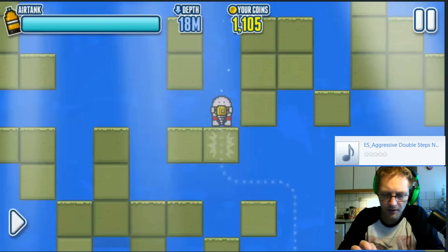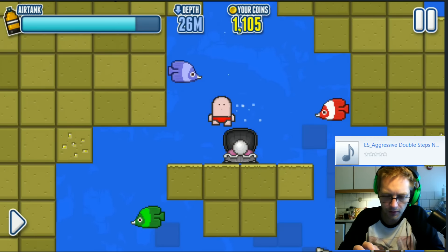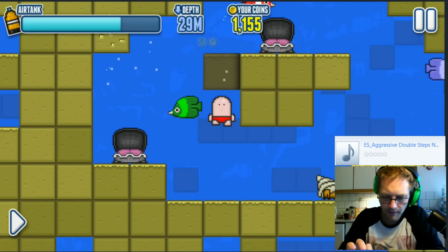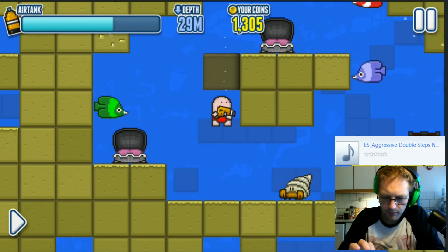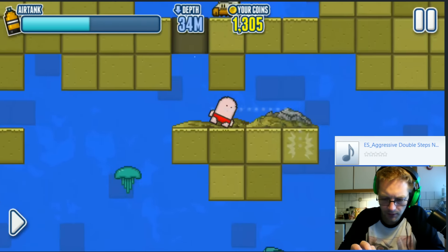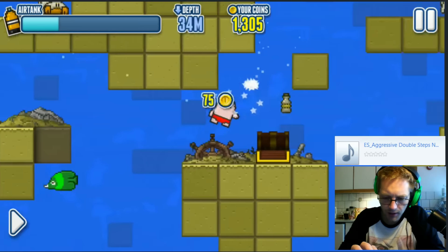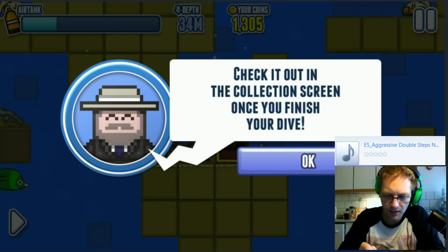You'll drill any blocks in your way - okay. Oh, a pearl! Yay, we got something! Oh nice! Oh goody. Go away crab thingy. Over here, come on! Shinies! 'A piece of special collectible loot - check it out in the collection screen.' Yeah, I will!